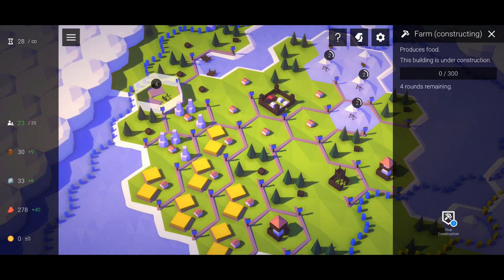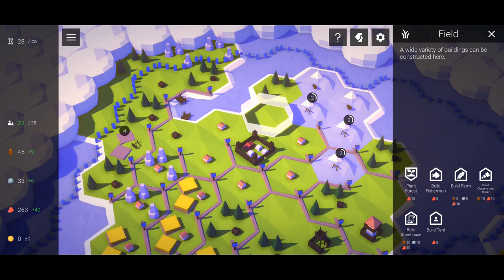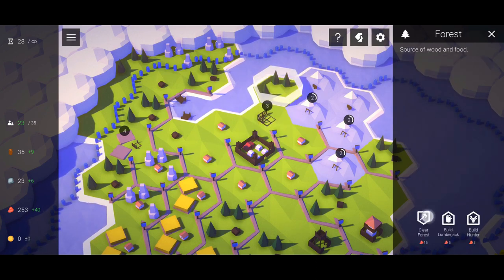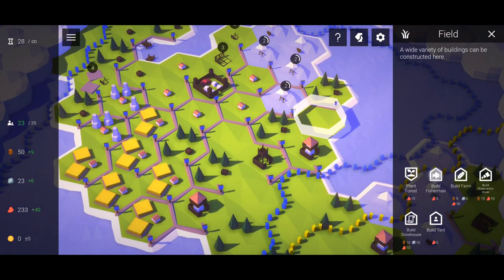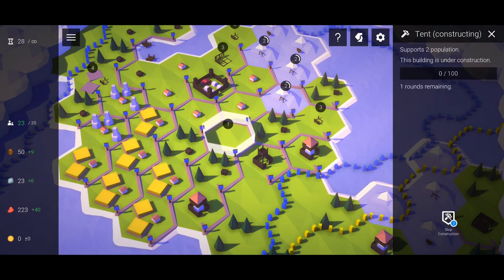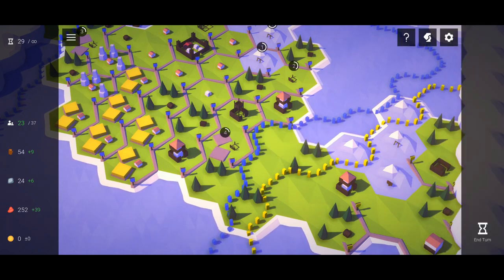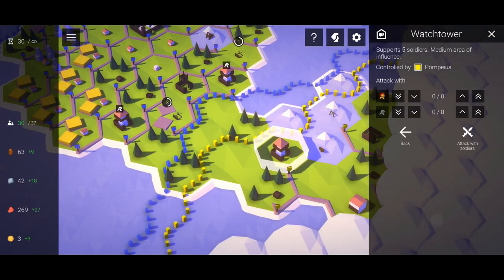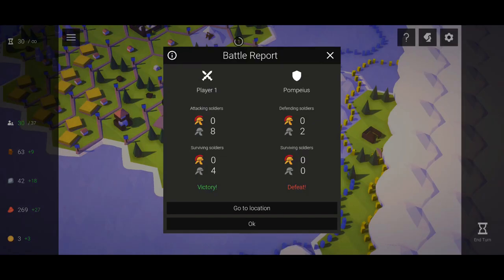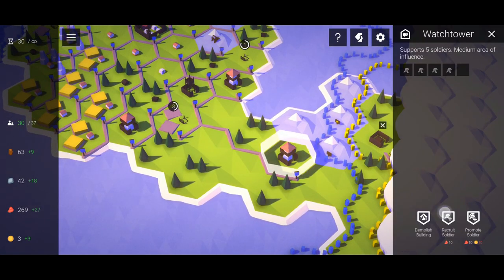Watching the game might be a little confusing but I assure you, once you start playing it, it's easy to understand. Okay, let's attack the fort - all units - and victory! Now we've captured their fortress, let's secure and push, training more men.